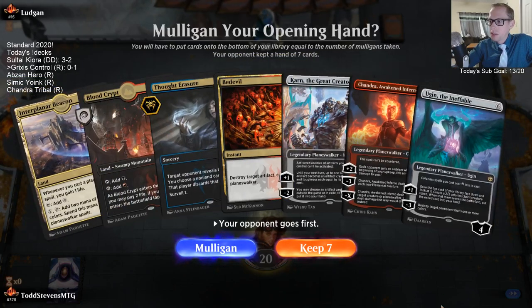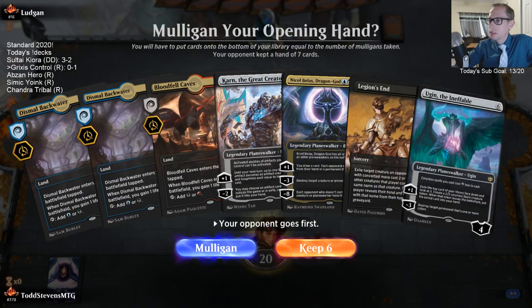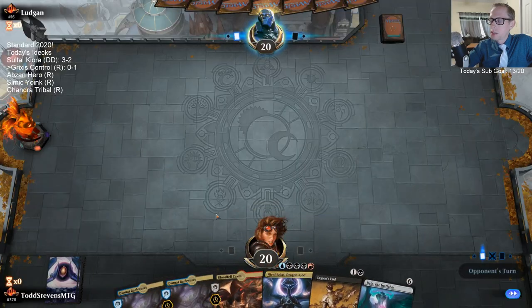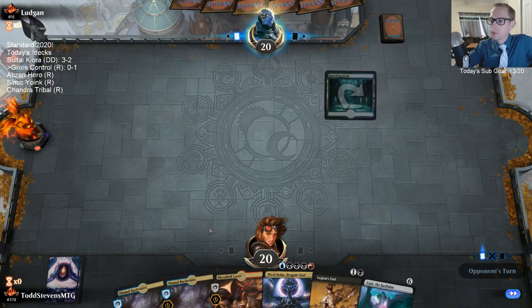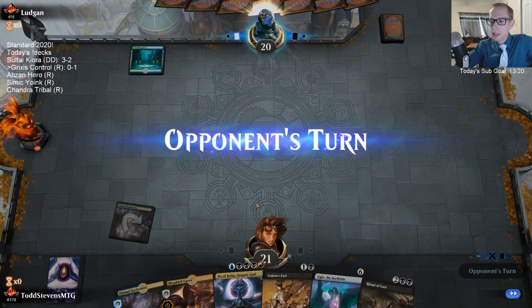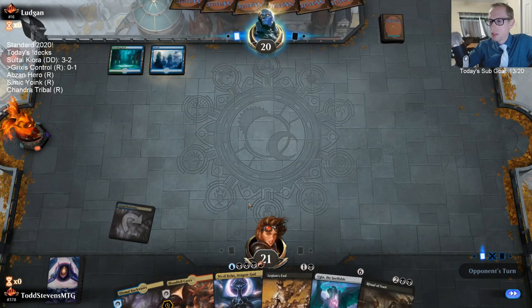We have two of our three six-mana cards in our opener. At least we're on the draw this time, but again if we don't draw lands we lose. We do have a good amount of Planeswalkers, but we want to have our lands and interaction first and then draw into Planeswalkers in the late game.